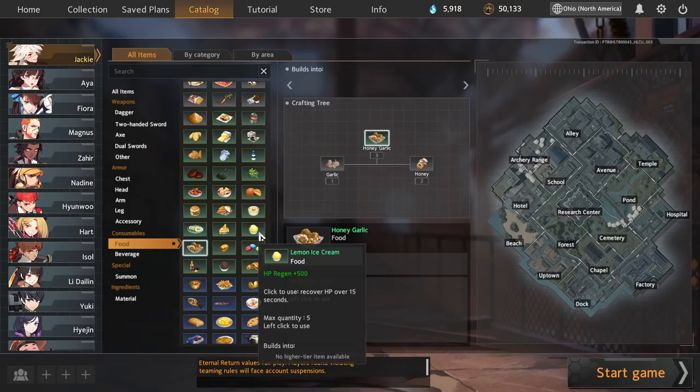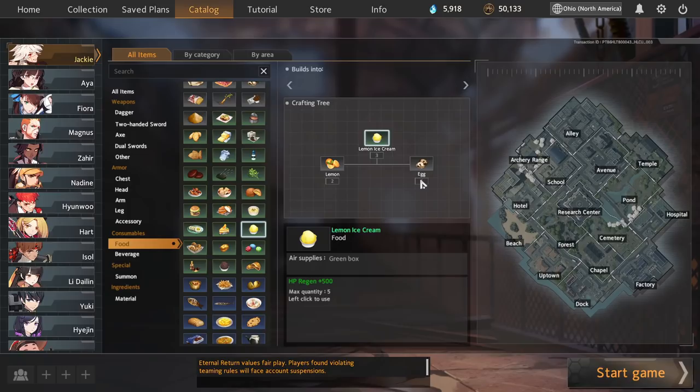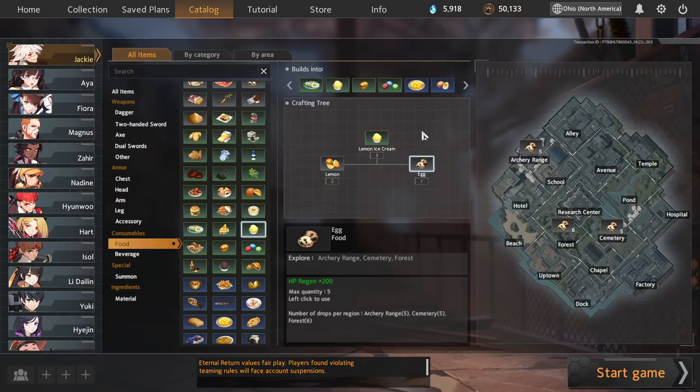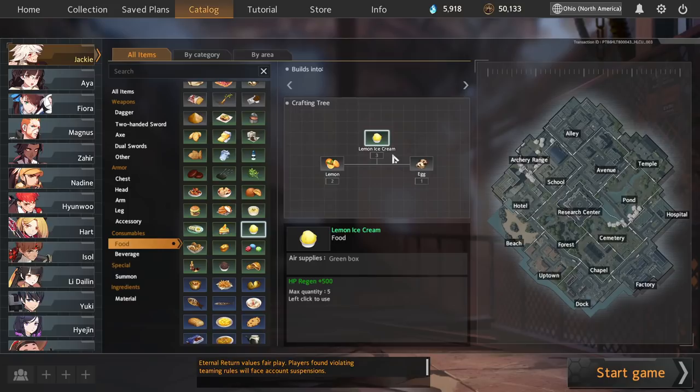The next one is Lemon Ice Cream — a craft you probably didn't even know existed. It's made by combining lemons and eggs — not ice like you'd expect. Lemon Ice Cream is 3x500 for just one lemon and one egg, pretty similar to Honey Garlic but healing slightly more. I most often craft it when going between Archery Range and Hotel, getting lemons in Hotel and eggs in Archery Range. Keep in mind baked potatoes and baked carp are only 2x600, so you're actually getting more total healing with Lemon Ice Cream, and it's a really fast craft.